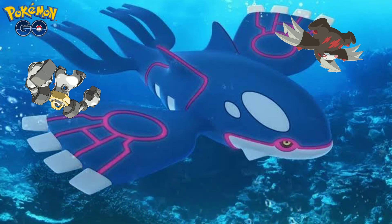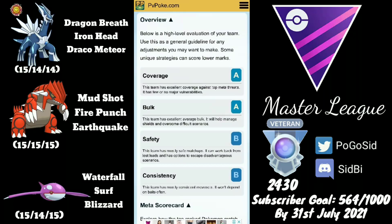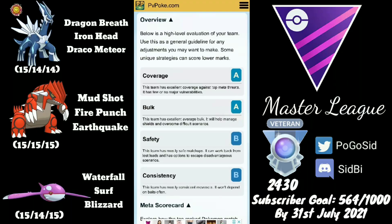Moving on to the team composition — the team we are using today consists of Dialga in the lead, followed by Groudon and Kyogre in the back, both of which are very decent answers to Melmetal and Excadrill. Since it's specifically targeted towards those two, the team is really weak to dragon types in the back. I would suggest running Dragon Tail Groudon because that gives you coverage against opposing dragon types.